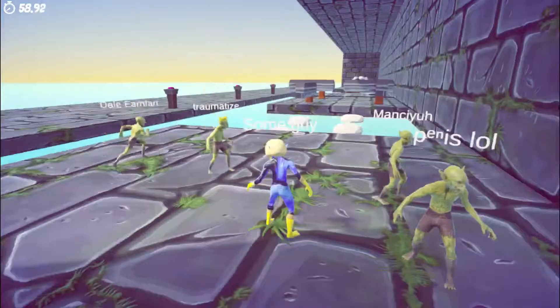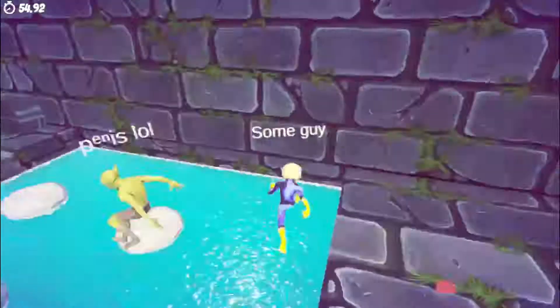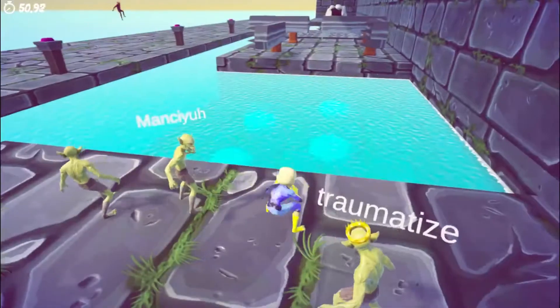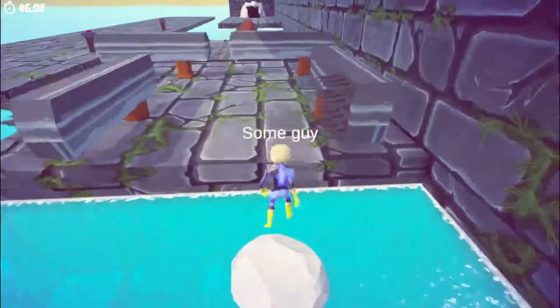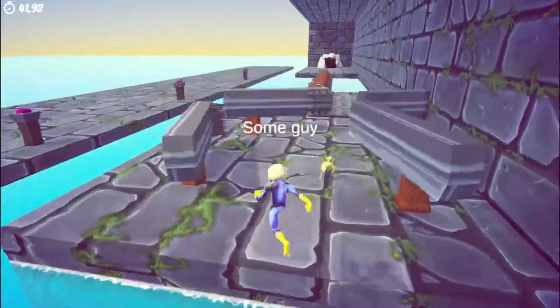The point structure is pretty simple. Let's say there's five people doing the run — five green goblins. If the first person gets to the end, they get five points, the next person gets four, then three, then two, and then you're out. And the red goblin gets points for every person who dies — one point per person who doesn't make it in time, or doesn't make it via a trap.